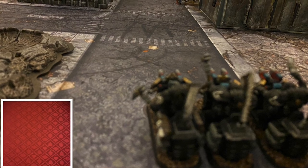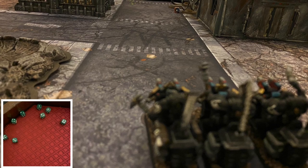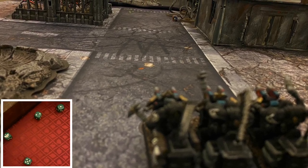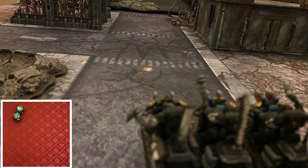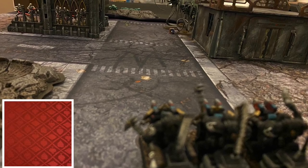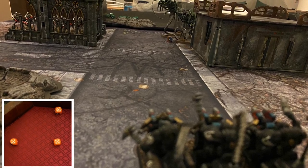Next up, the Black Knights target the Wraiths. They will get eight shots with their Plasma Talons needing threes — they only hit four times, which is below average. Then rolling to wound, they will get three wounds rerolling ones. That's going to be three saves coming over to the Wraiths, and each one will be made. The Wraiths are just fine.